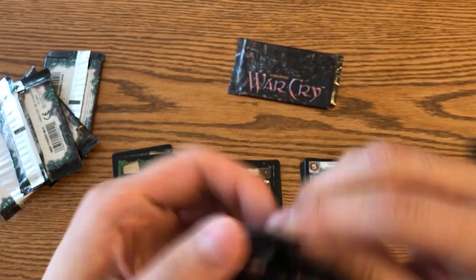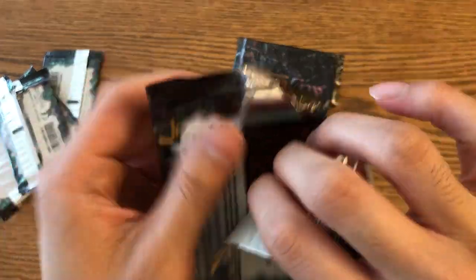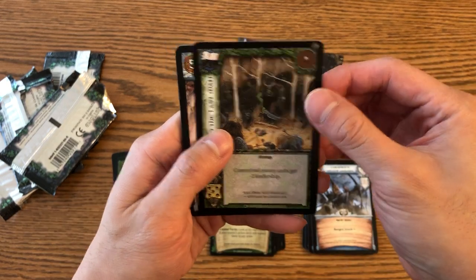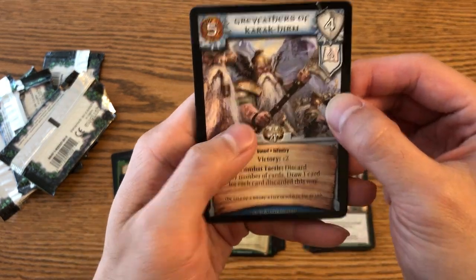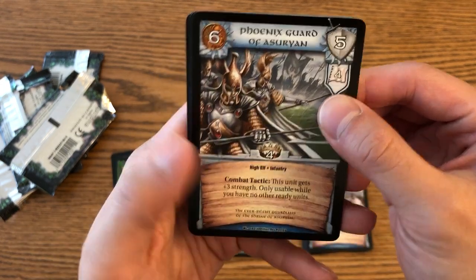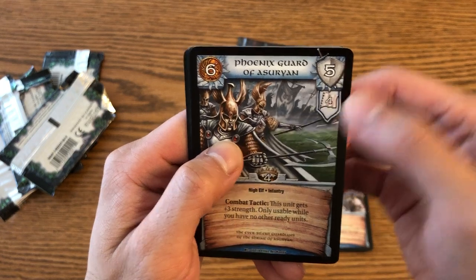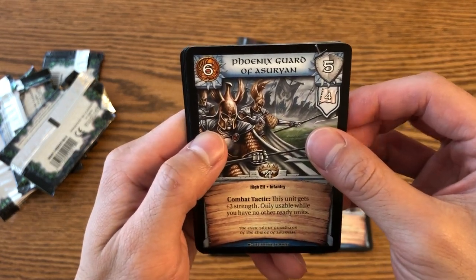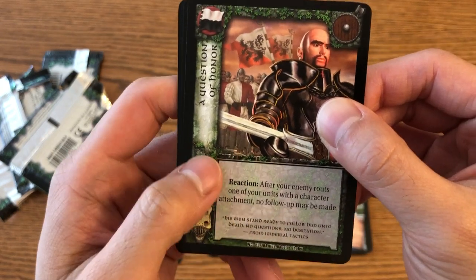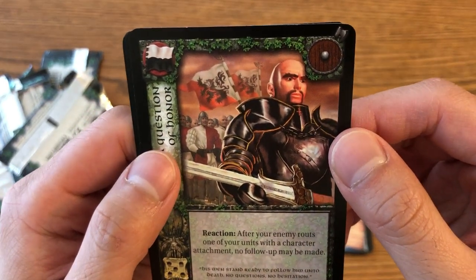I've got two more packs here. All right — Isle of Archers, pretty cool. Work by Paul Dainton, another really well-known Games Workshop painter. Phoenix Guard — I think these guys are really cool. They have a combat tactic where it only works if all of your units have been used up for the battle, but he gets plus three strength, raising it to a whopping eight, which is pretty good for an infantry unit. It's illustrated by Doug Schuler — one of the original Magic the Gathering artists. The quality of this piece specifically is slightly questionable; I like some of his earlier work better.